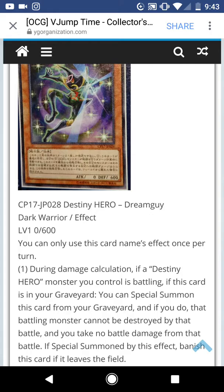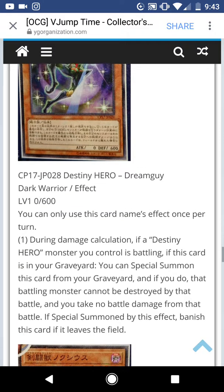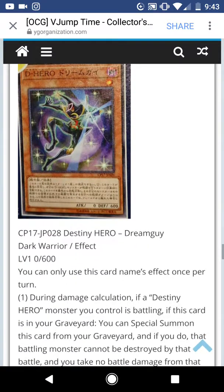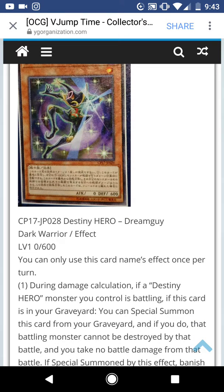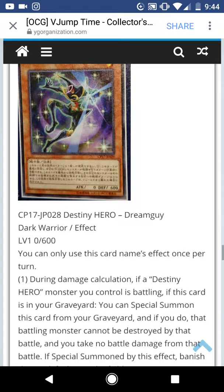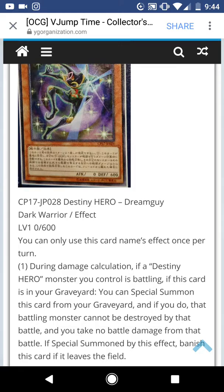Destiny Hero Dream Guy. Dark Warrior Effect Monster. You can only use this effect name once per turn. During the damage step, if a Destiny Hero monster you control is battling and this card is in the graveyard, you can Special Summon this card from your graveyard — and if you do, your monster cannot be destroyed by that battle and you take no battle damage from that battle. If Special Summoned this way, banish this card when it leaves the field. It's okay — it's good Fusion fodder. However, I don't think Destiny Heroes are doing much. The reason this is okay is the OCG has an exclusive Fusion where you discard a Dark or Destiny Hero monster and send a Destiny Hero from your deck to the graveyard — so you send this to the graveyard, get a big boost, then once you attack you get a Fusion Summon. And they have Super Poly. It's decent, not great.